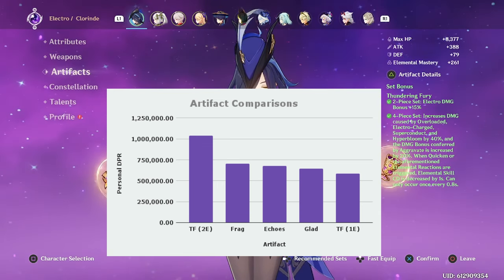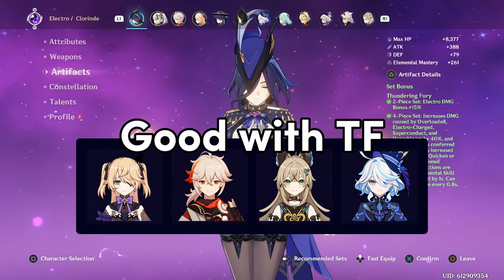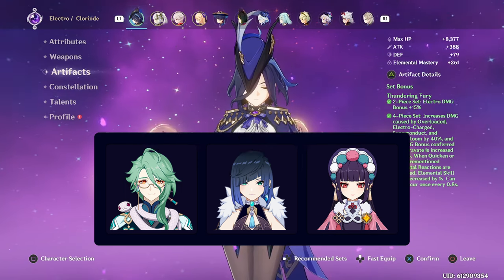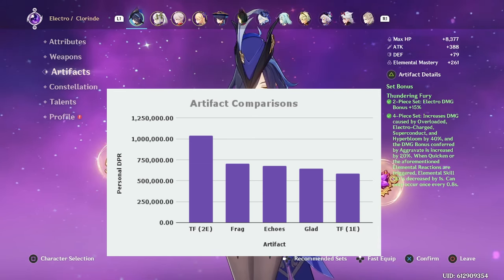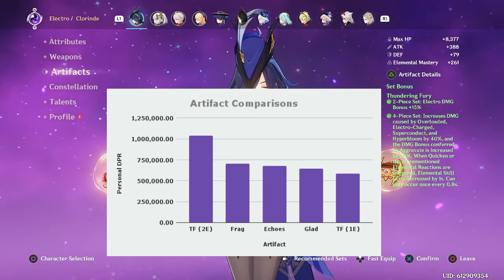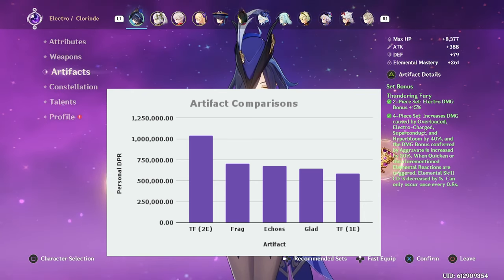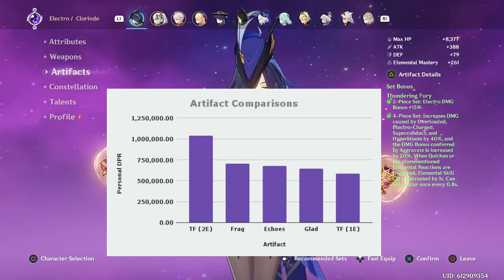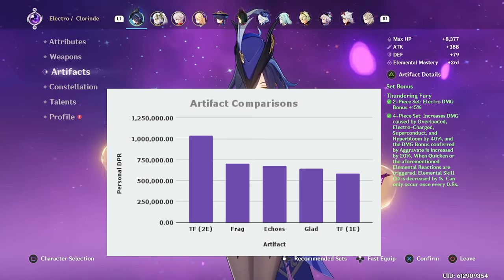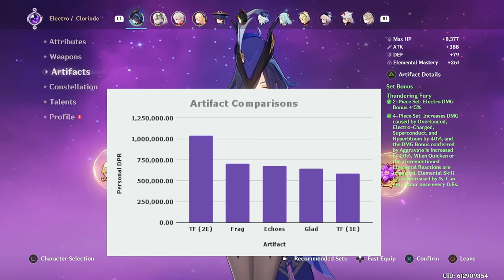This makes Thundering Fury easily the best set for Clorant, but only if she is paired with teammates able to quickly recast their abilities between each damage window. Characters like Fischl, Kazuha, and Kirara work great for Thundering Fury, but characters such as Yunjin or Baizhu will not. You also cannot use Thundering Fury in a Chevreuse Overload team where she's not triggering many Electro reactions. Additionally, Clorant's damage per window is considerably lower with Thundering Fury, so if you have a highly invested Clorant with some constellations, it may be better to use one of the other sets to finish content in one damage window rather than two.